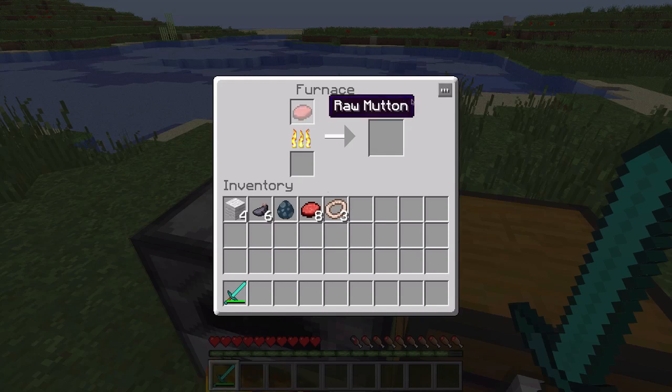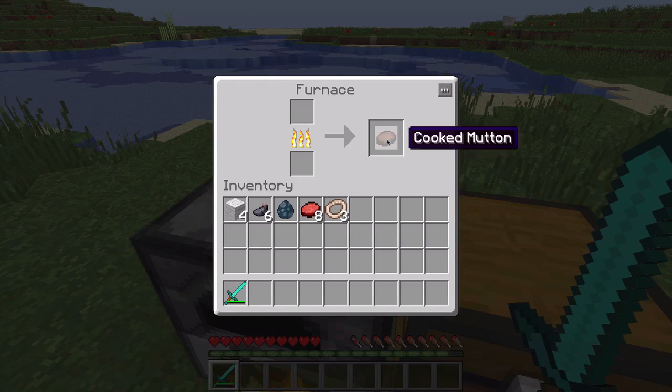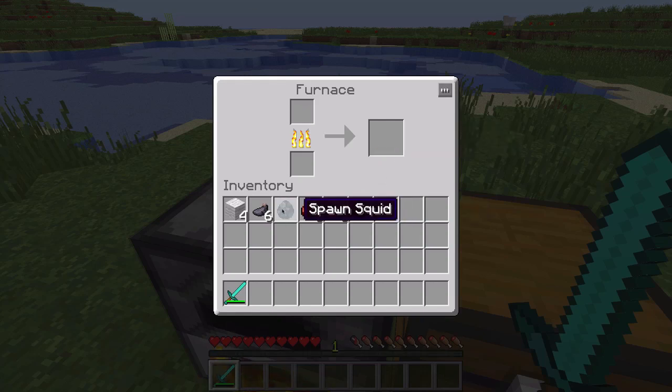So modem — cook it up and you can get a cooked modem, of course. I think you should expect that one. And we can also cook up the calamari to get a cooked one. The modem just heals more than calamari, so be aware of that.